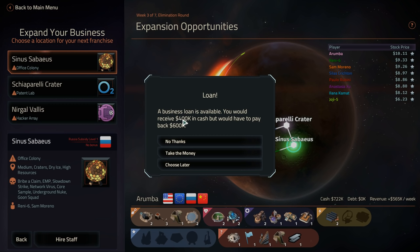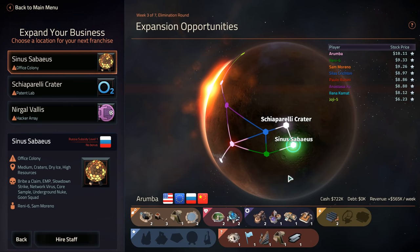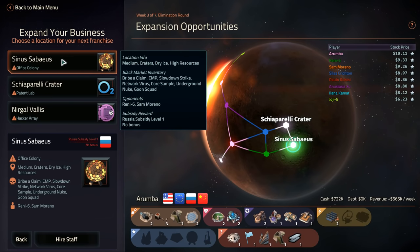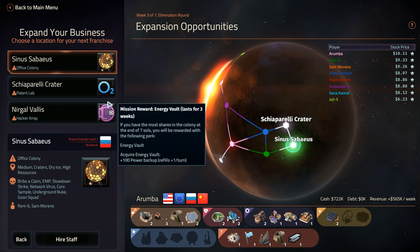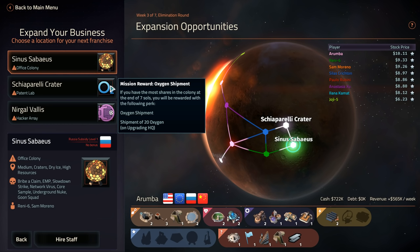A business loan is available — you would receive 400k in cash but would have to pay back 600k. Why would I do that? That seems dumb. So now that we know that none of this makes any sense, maybe I need to rethink what we do next. But for now, I'm going to take a break here. I look forward to seeing you again in the next episode — thanks so much everyone, see you soon. Bye.